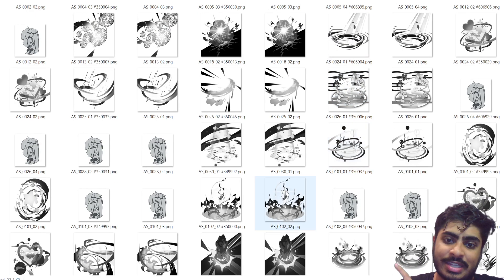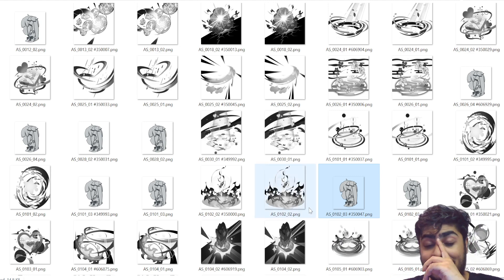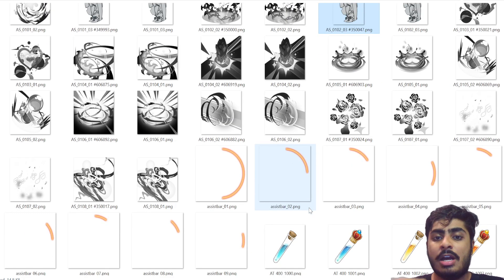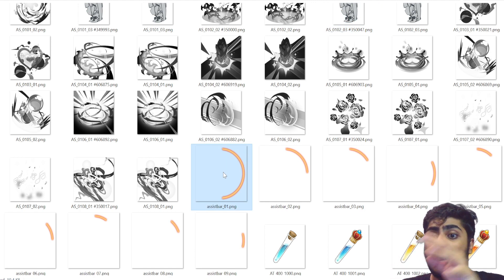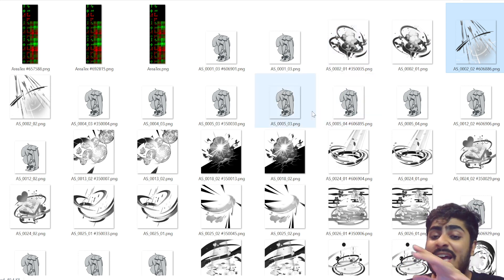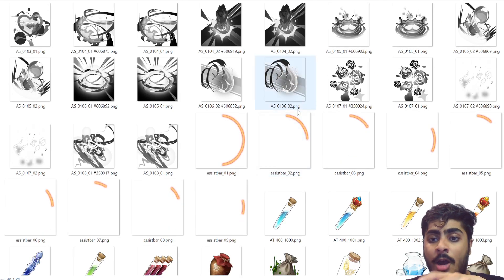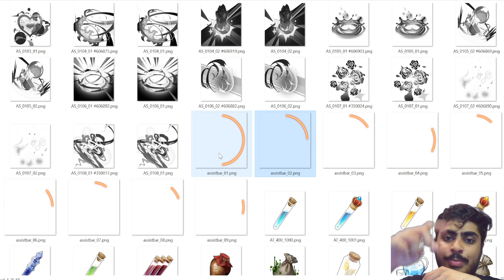These are all the skill icons — specifically the assist skill icons, marked AS. I think these are assist skills because you have the Hestia icon right next to them. Some of them will probably link to Hestia, some to Lily. I think those arrows are actually for Lily. These icons are mainly for the assist characters and their skills, with the assist bar determining how full it is.